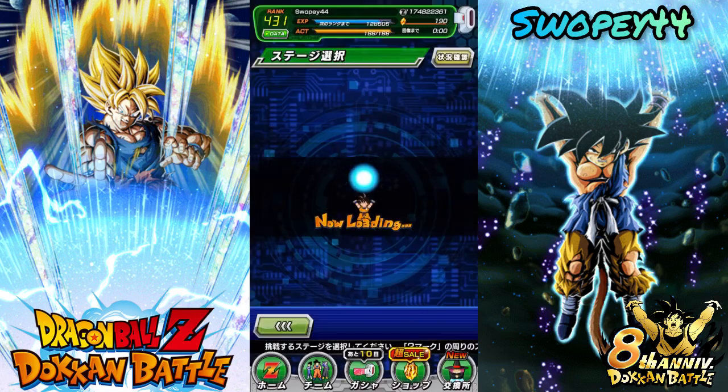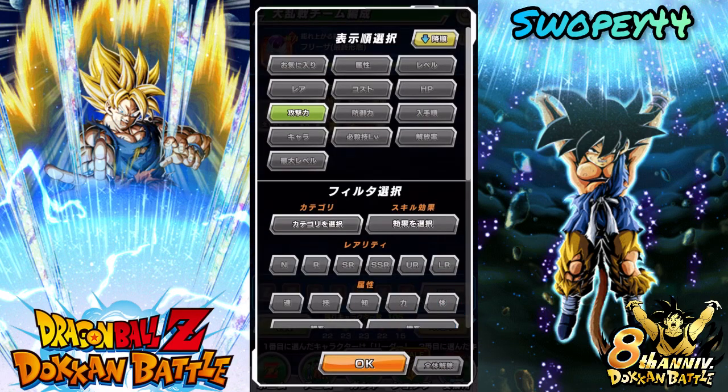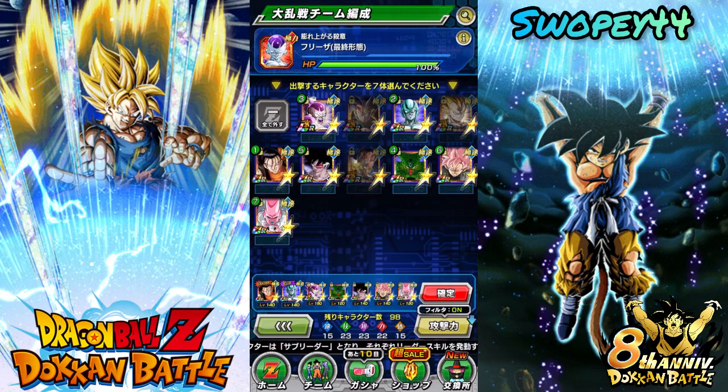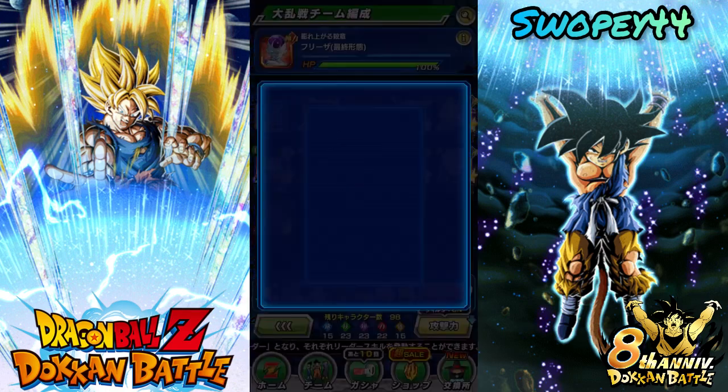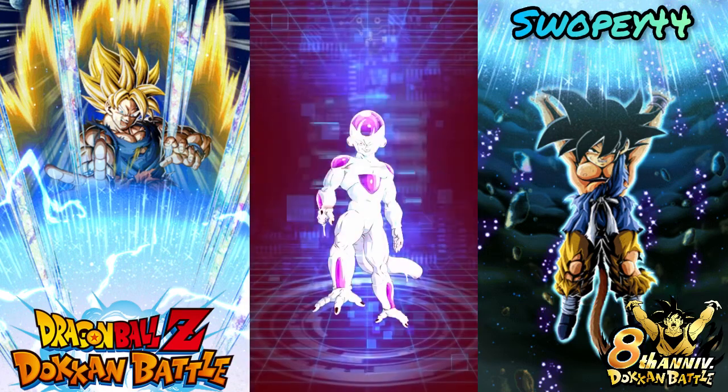Level 1 and 2 usually go down pretty easy. Looks like now we've got Final Form Freeza. I'm just going to go ahead and use all my Extreme Teams first. That should work out no problem — it doesn't matter who we pick in these first couple fights. We'll just run through these instantly.